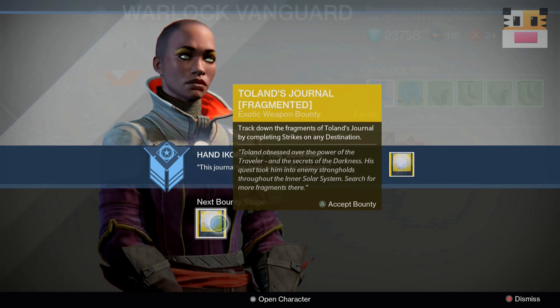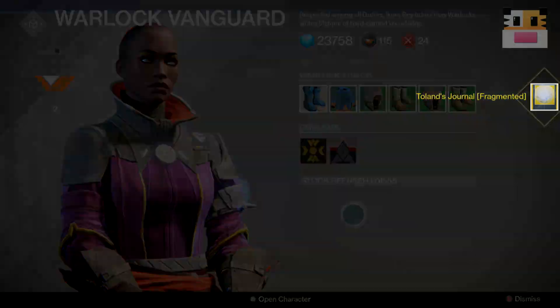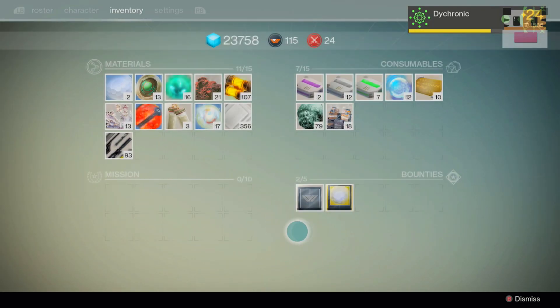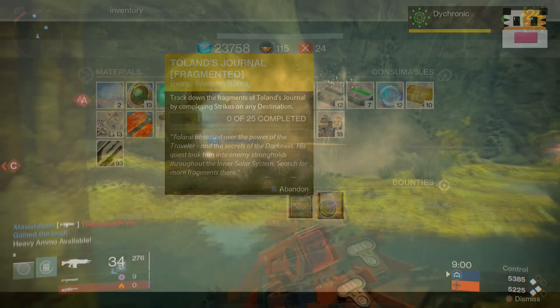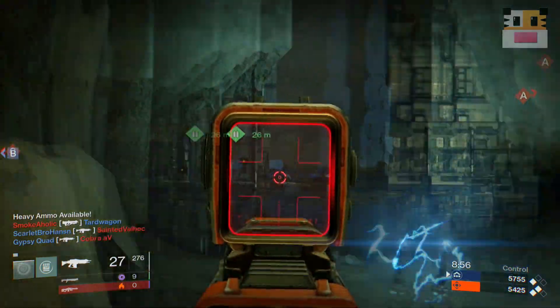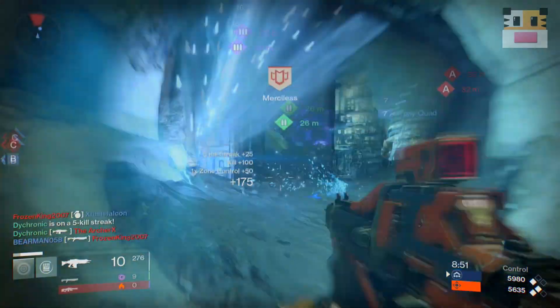That's pretty much it. Once you complete the bounty, the exotic weapon is given to you — placed in your inventory or given to the postmaster or the bounty guy. These are some pretty epic weapons. What I do every day is collect as many bounties as I can, complete them all, and turn them all in. They're really easy, especially at level 27 and a half. But 25 strikes and 500 kills with Void Damage in multiplayer is pretty hard, so they are definitely a difficult challenge and I highly recommend you go for them.